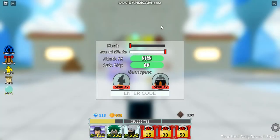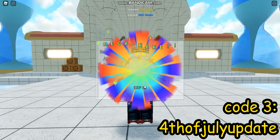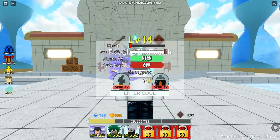The last and best code is 4thofJulyupdate, which will give you 250 gold, 250 gems, and a mega rare character EXP3.